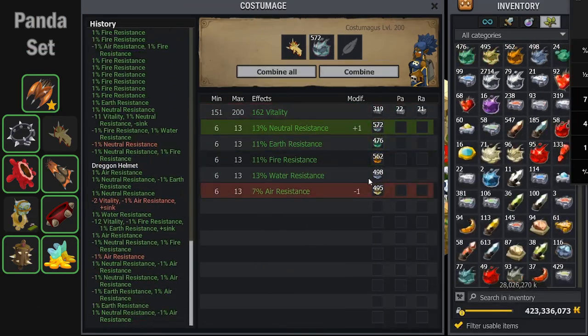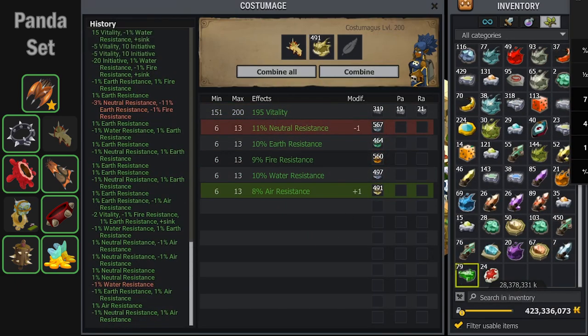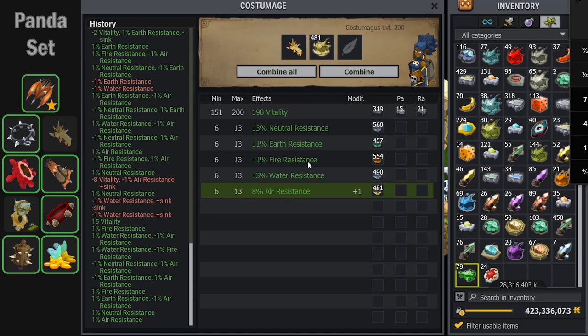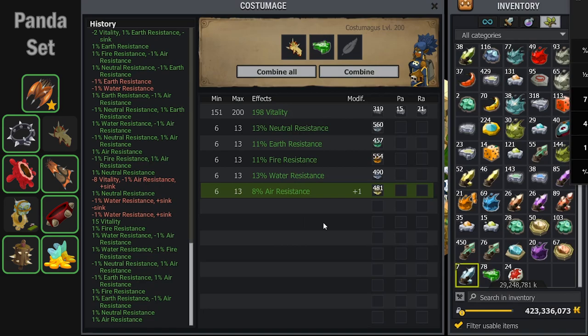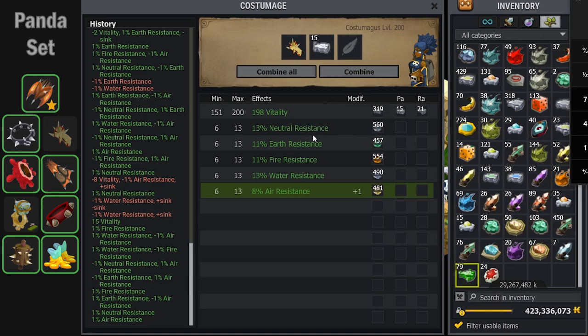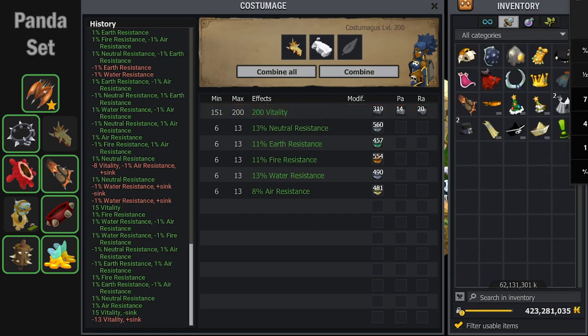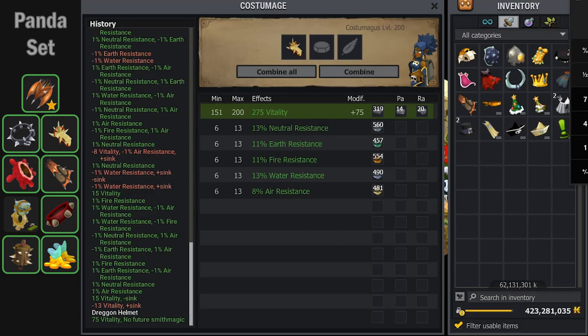I also tried to put MP on this dragon helmet, because I don't actually need to exo drop it. To get 50% all, I need 13% neutral, 11% earth, 11% fire, 13% water, and 8% air, just like this. I wanted to get max 200 vitality so that I could use the 75 vitality transcendence rune. I almost used the MP rune, but then I decide to just go for the max 200. I didn't want to transcendence rune until it was maximum 200, so I do plus 15, minus 13 to get exactly 200, and then I slap the 75 vitality transcendence rune on it to get the maximum amount of vitality possible with the lowest res that I need.